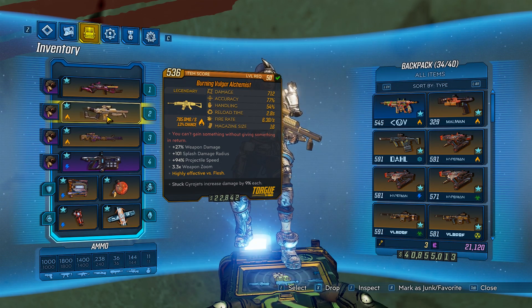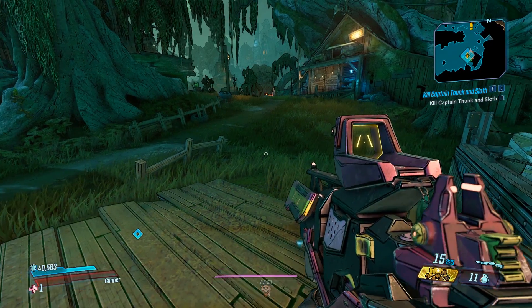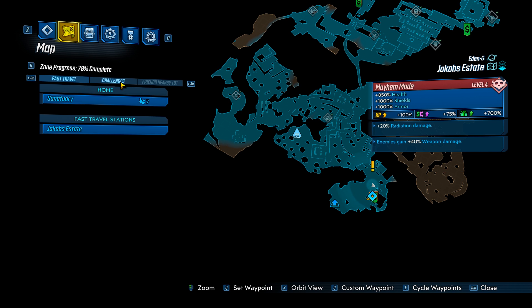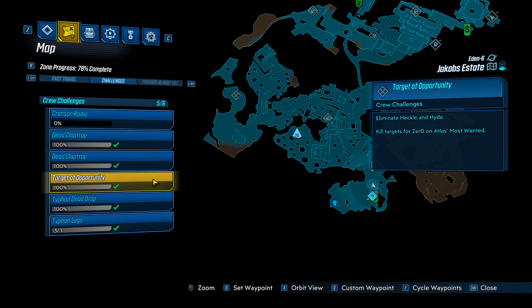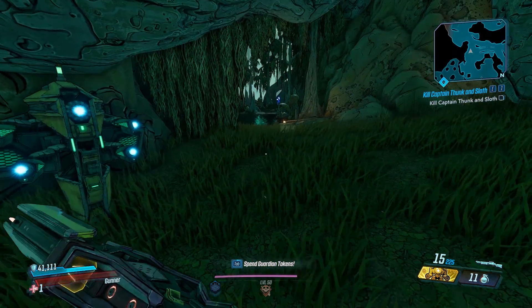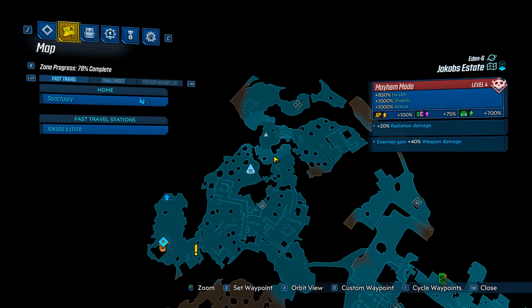To get it, you want to farm Heckle and Hide over at the Jacob's Estate. Let's head over and get the gun. We made it over to the Jacob's Estate, and we're gonna head over to the challenge enemy right over here — this is gonna be Heckle and Hide. On your way over, be sure to hit this save right here, and that's gonna make it a much shorter walk when you save, quit, and jump back in.